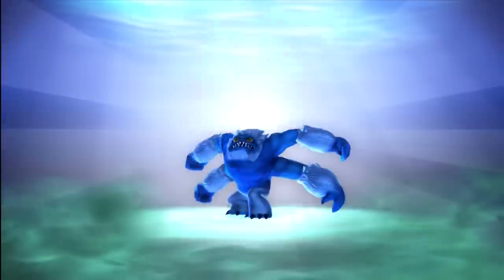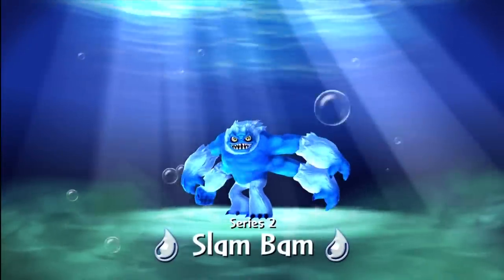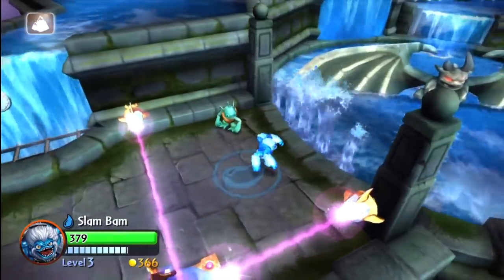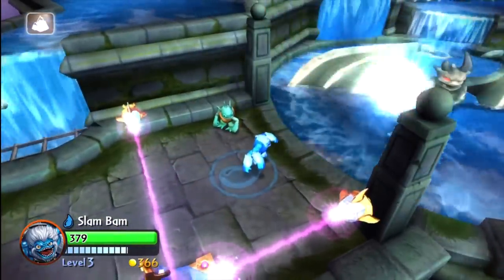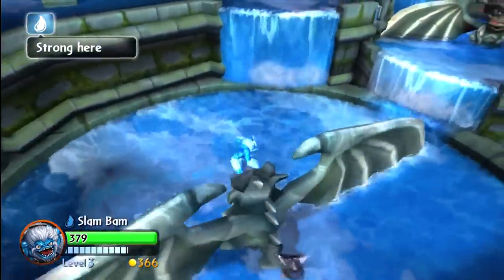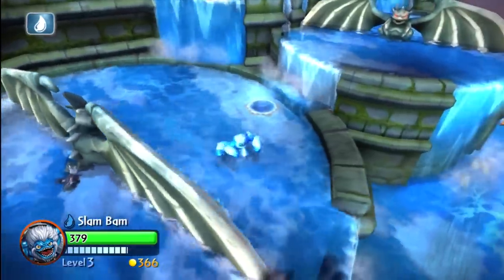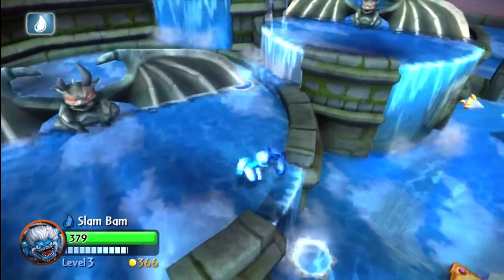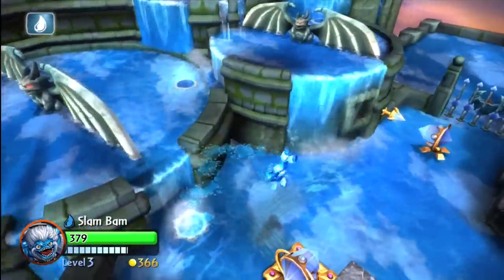Let's place Slam Bam on the portal. There he is. I like to call him Donkey Kong. Here we go. That's it — why is it not letting us through? There we go. Oh look at this, we can walk on water. That's crazy. Where do I want to go? Do I want to go down here or up there? So many opportunities, I can't decide. I cannot decide what it is that I want to do.